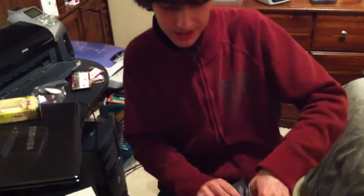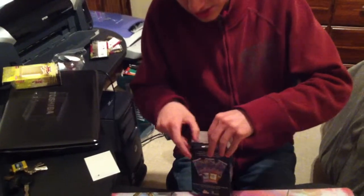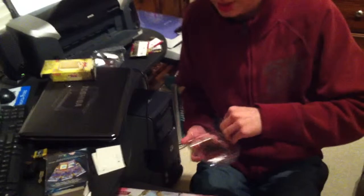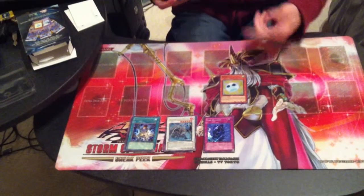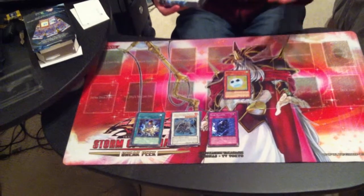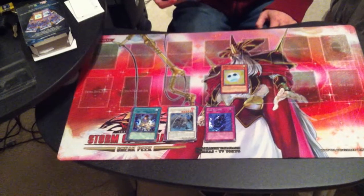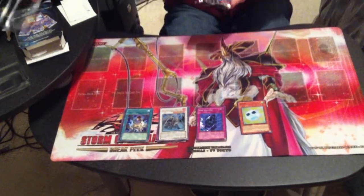Second Special Edition: Generation Force. So let's see what we get — will we get lucky like the last special edition opening? Our promo card is Spore! Nice card, pretty good. It's the most common Plant Engine card — you'll find it quite a lot in any kind of Plant build.